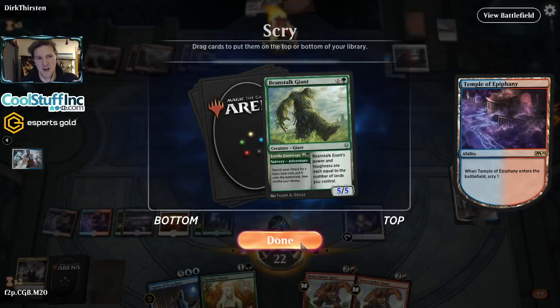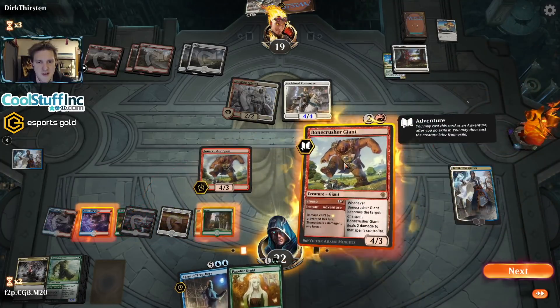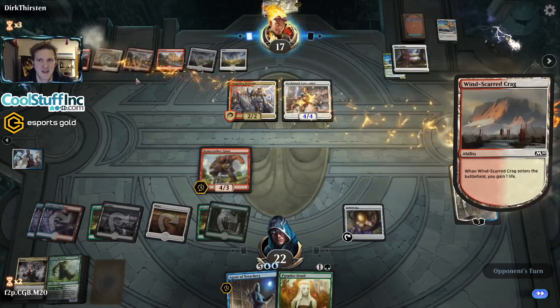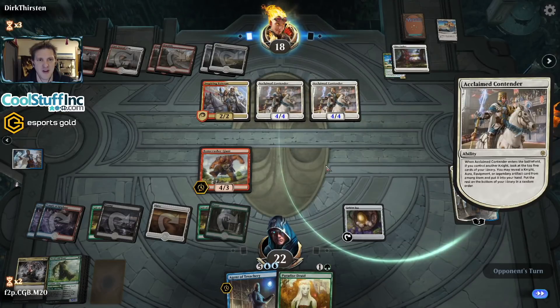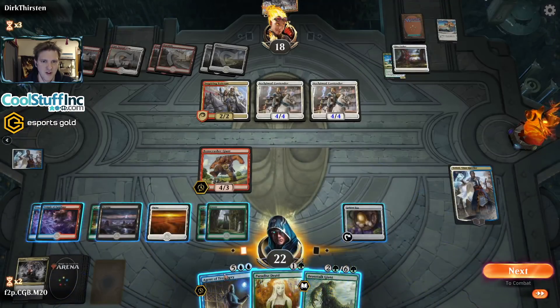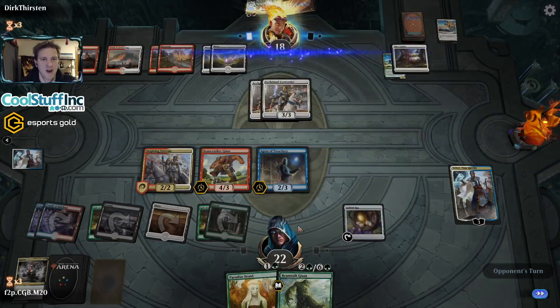For this turn let's put the Beanstalk Giants on the field — they size up pretty nice against these and are better than Paradise Druid, which isn't a great blocker against an Acclaimed Contender. More Eternal Isolation — take two. They drew three Acclaimed Contenders and three Inspiring Veterans, and that's their fourth. So they've had all of their lords. If we're going to steal something to stabilize the board, it should be one of their lords so they don't outsize us. We'll grab this right now. If Teferi lives, we get to bounce our Agent of Treachery and do it again.